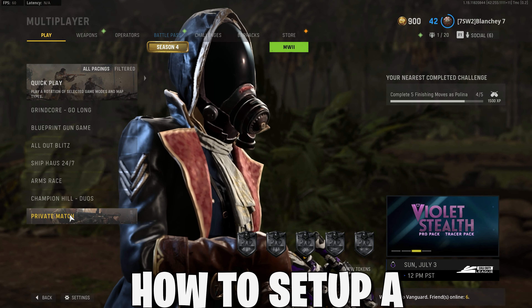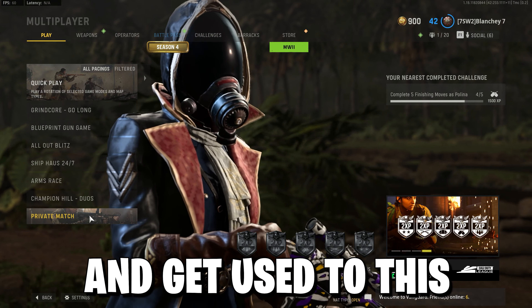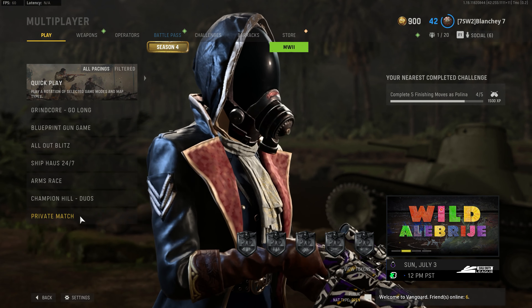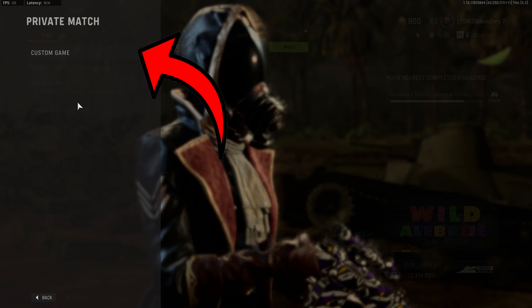Now that you have your class set up and your sensitivity and all your other settings sorted, I'm going to teach you how to set up a private match and get used to this new sensitivity. From the home screen, go to private match at the bottom and open custom games. First go into game setup and change the map. I would always recommend a smaller map like Dust House, Dome, Mayhem, or Shipment. For the purpose of this I'm going to use Shipment.